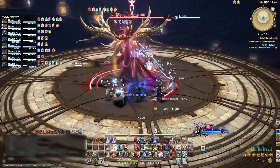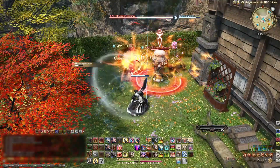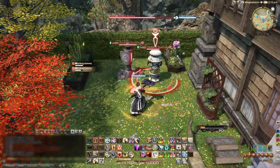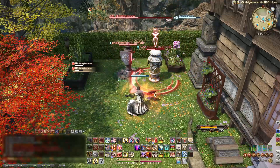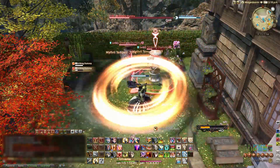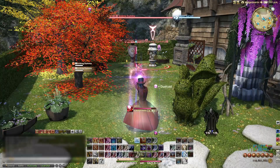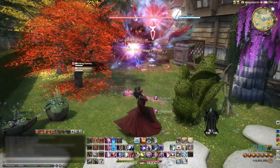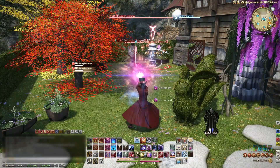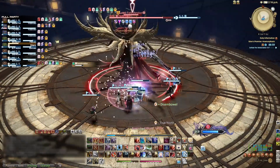But at two enemies it's a different story. Some jobs, like warrior, use their AoE rotation but their single target gauge spender. Some jobs, like ninja, will use their single target rotation but AoE gauge spender. And some jobs, like red mage, will mix their rotation and do both. If you don't know what to use, just look at your potency numbers. More damage always wins.